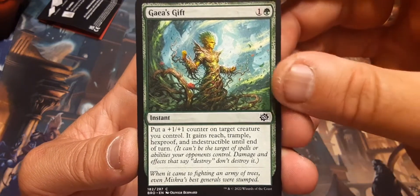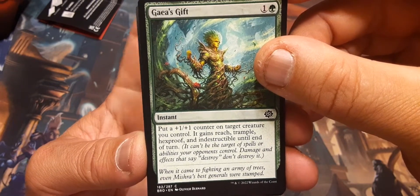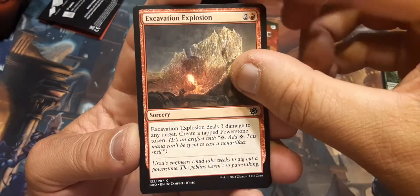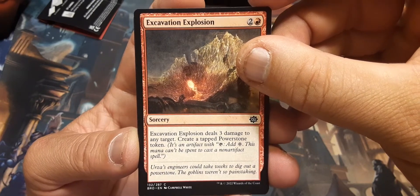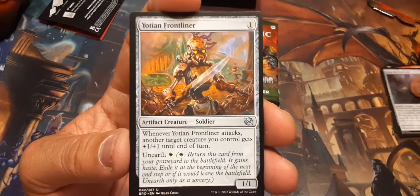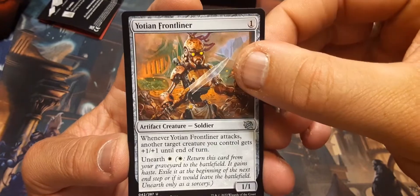Excavation Explosion: deal three damage to any target, create a tapped Power Stone token. Stone Retrieval Unit: get a tapped Power Stone. Yotian Frontliner. Unearth is back — that's nice. Defabricate: one and a blue, counter target artifact or enchantment spell; if a spell is countered this way, exile it instead of putting it in the owner's graveyard. Counter target activated or triggered ability. I see this one being used a lot.